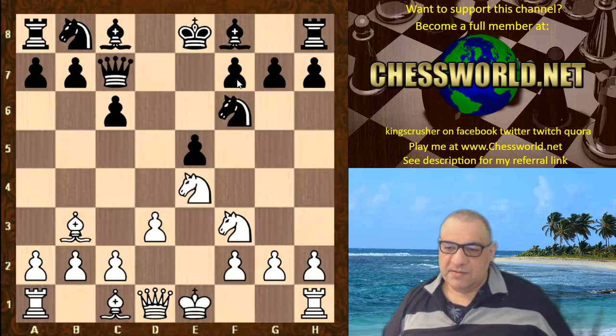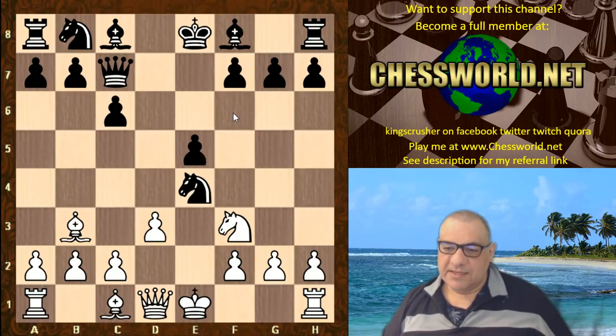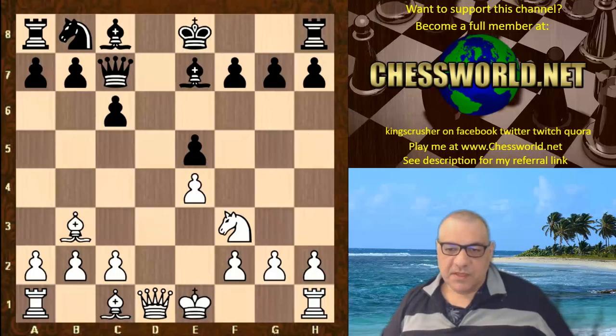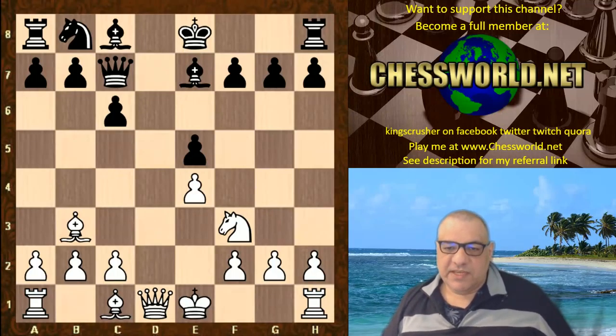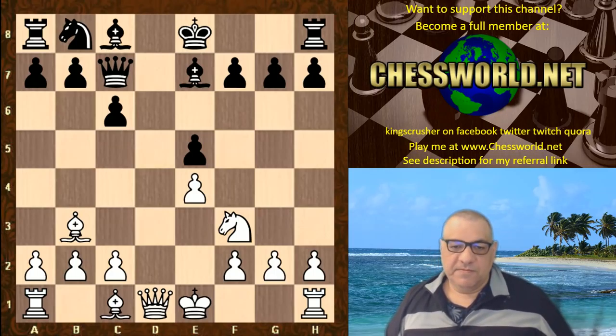Nxe4 — getting rid of an important defender potentially when black castles — because black plays Nxe4. dx. Bishop e7, and now it seems not a routine move. Can you guess what Magnus plays here? Give yourself five seconds to pause the video. Okay — not castling but Ng5, ready to pounce.